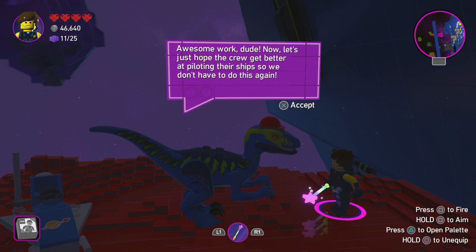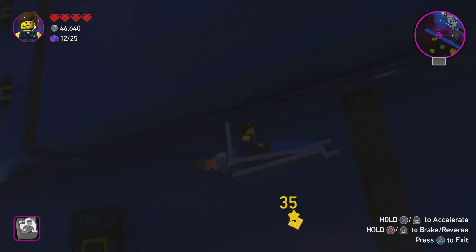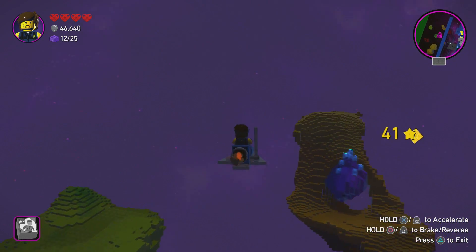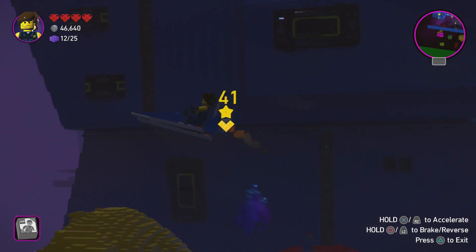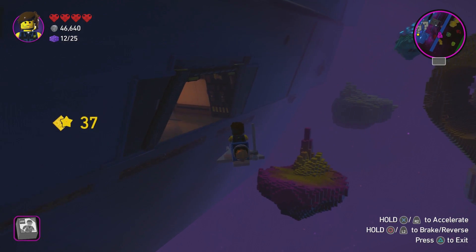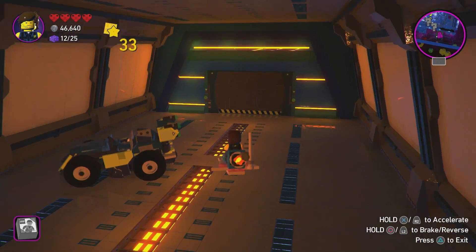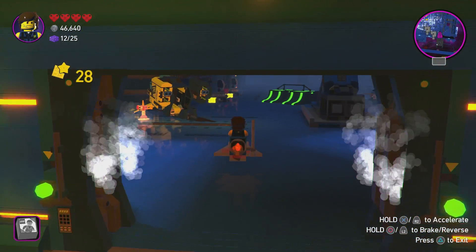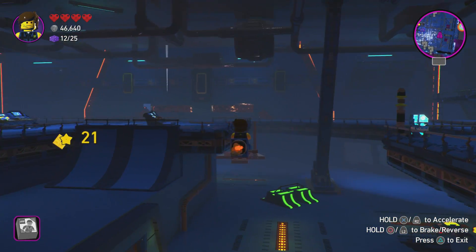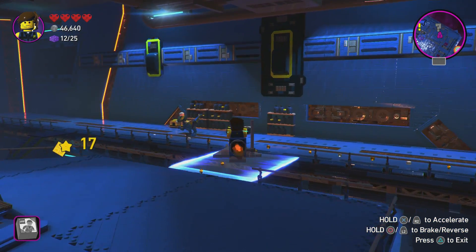I always want to call him Danger Fist because I think danger fists would be so awesome. Now let's just hope the crew gets better at piloting their ships so we don't have to do this again. I feel like they're just making the name a little weird to be funny — you would expect them to say 'danger fist' but it's 'danger vest.' All right, so you can't fly around the ship — hopefully there's another exit because there are some more bricks outside. We've got 12 out of 25 so far.